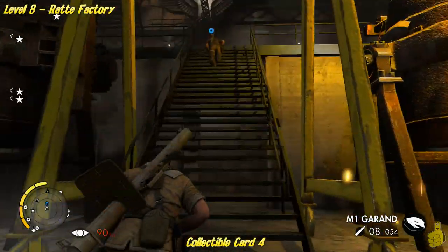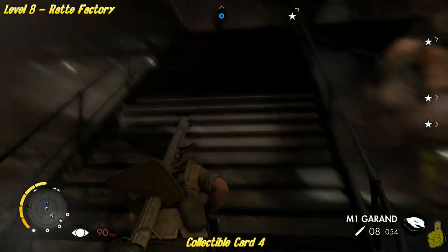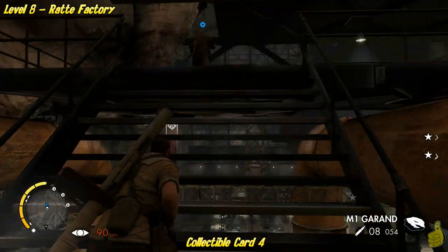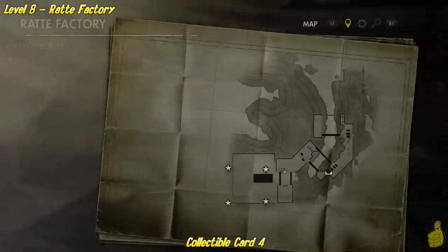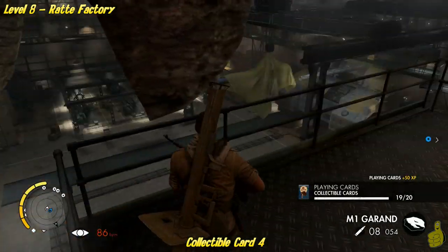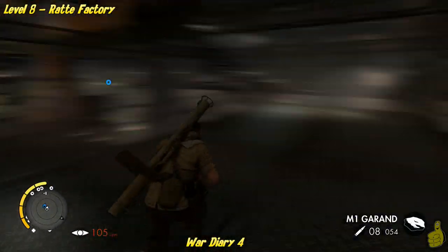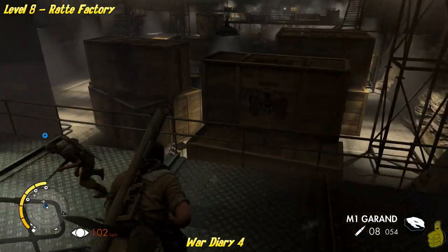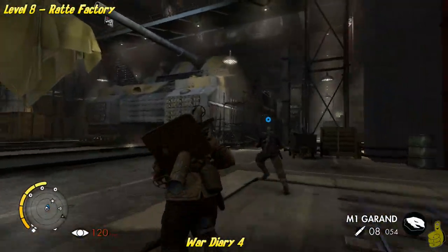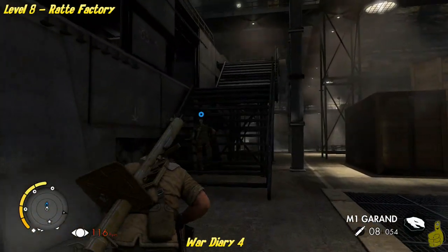We went ahead and grabbed that weapon part and noticed there's no trophy or achievement for that — I was a little disappointed. It turns out that one is actually attached to the 100% trophy achievement, which I believe is 'Dedicated Soldier.' So although you need the weapon parts, you don't get one directly for it. Up at the top of the stairs in the corner is collectible card number four — only one left on that. We're going to trudge back down and around toward war diary four. Watch out for the liquid hot magma — it's burning hot, might even need some sunscreen.